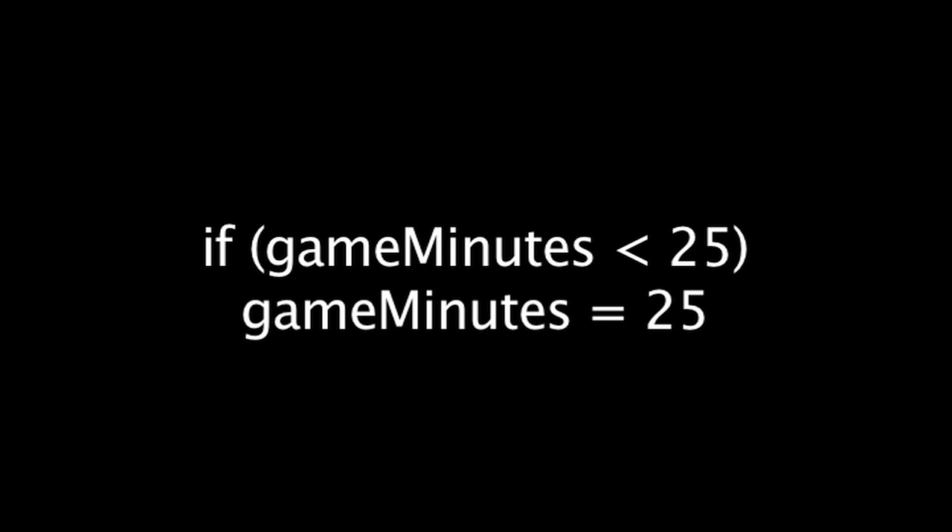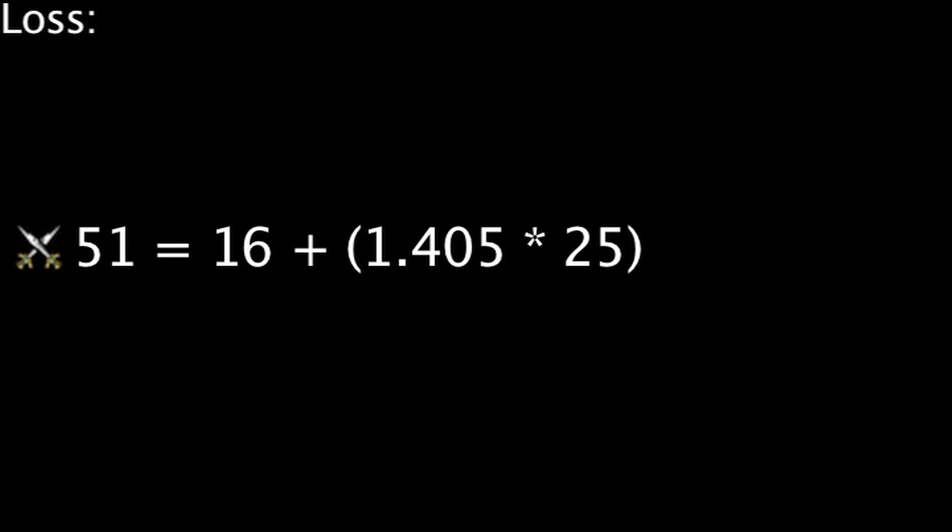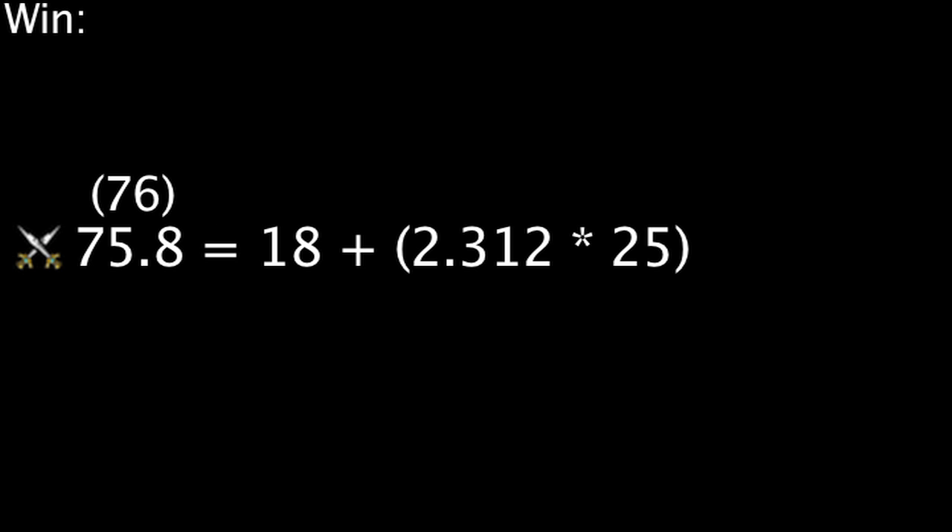The game minute's value has a few rules in effect. If the amount of minutes is less than 25, the game minute's value will set itself equal to 25. Because of this, the minimum amount of influence points one can receive is 51 from a loss and 76 from a win, since it appears that influence points round up.